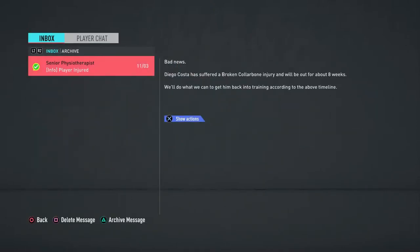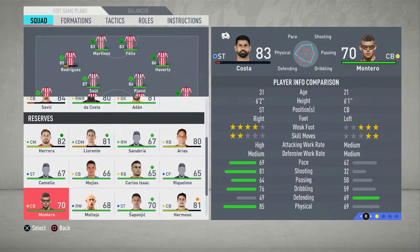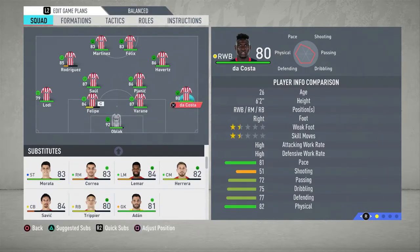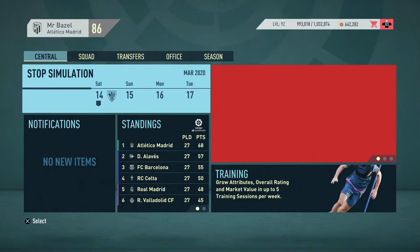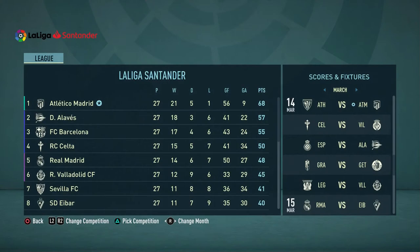Costa is out for eight weeks - broken collarbone, that is not good. I'm going to go into the squad and change things up. I'll bring Herrera up because he deserves it. Morata goes in there, Kieran can go there - we'll keep it like that. Costa will come back into the starting lineup when fit. We're going to simulate up to the next game of the season. In the standings we're on 68 points, 11 points clear, having only lost one game this season - I think that was to Barcelona.